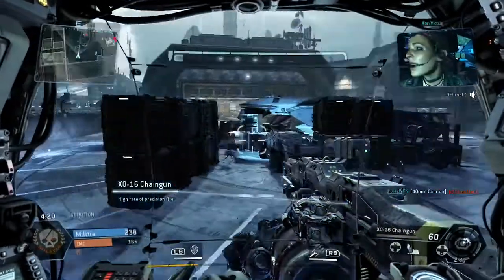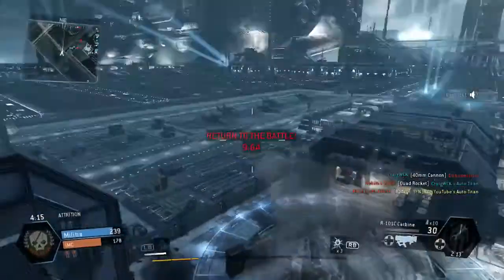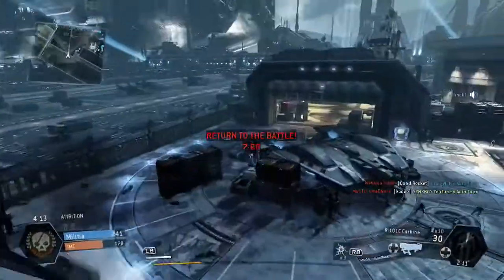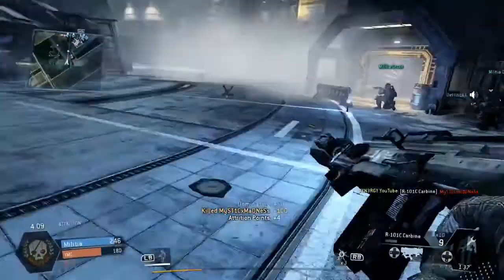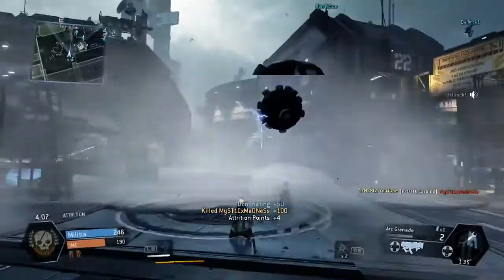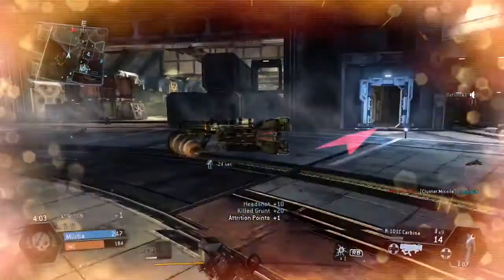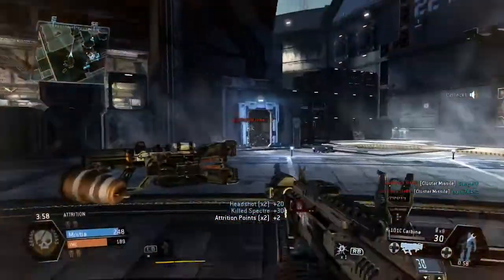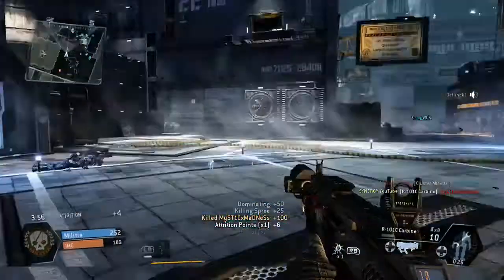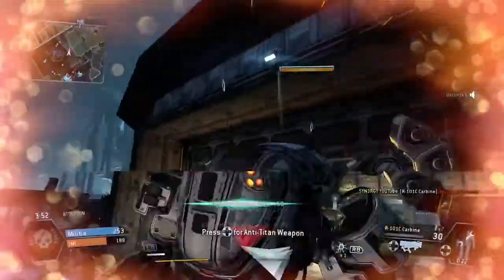I'm going to embark on the Titan at the minute, just check how much health it's on — I've literally got 5% and I also have a rodeo on me. I need to get back to the battle, but I'm going to take out that human first. That's an effective way when you do have a rodeo — you need to have your eyes open, be focused and concentrated, and your chances are you're going to get the kill. You can see him coming back for revenge, which allows me to pick up yet another kill.